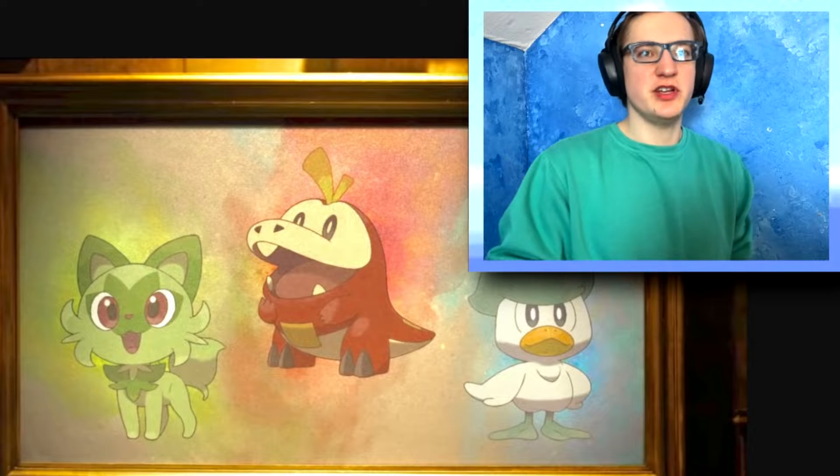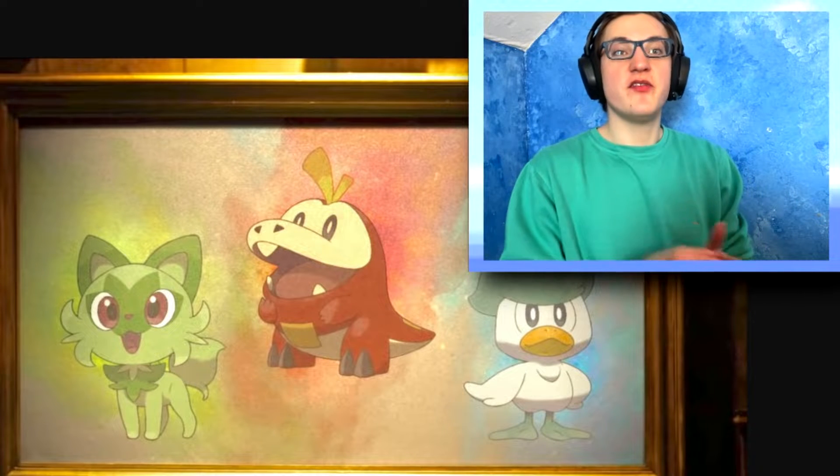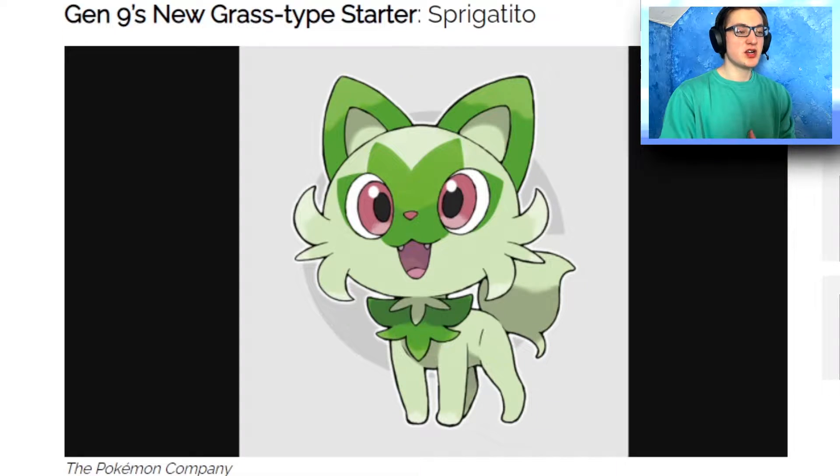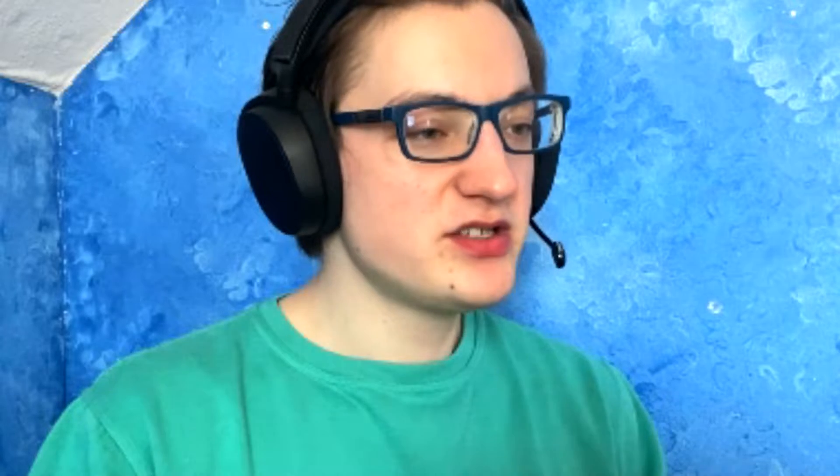Every Pokémon game has evolutions, and the starters have three evolutions each, so we have to create some new designs. Their names are Sprigatito, Fuecoco, and Quaxley. Based off the names and what I've seen online, people are thinking it's based off of Spain.